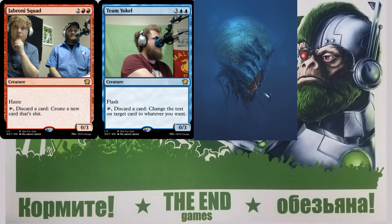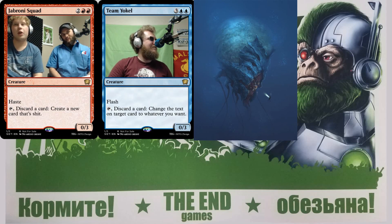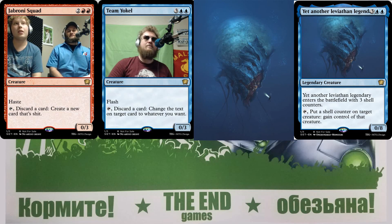Next image from sciencefictionworld.tumblr.com: a big leviathan, kind of a snail-kraken hybrid. One design idea: a five-mana zero-eight for two blue and three of any color, entering with three shell counters. Pay four mana to remove a shell counter and put it on a creature — you control that creature while the counter's on it, but like any counter it can be removed with something like Hex Parasite.